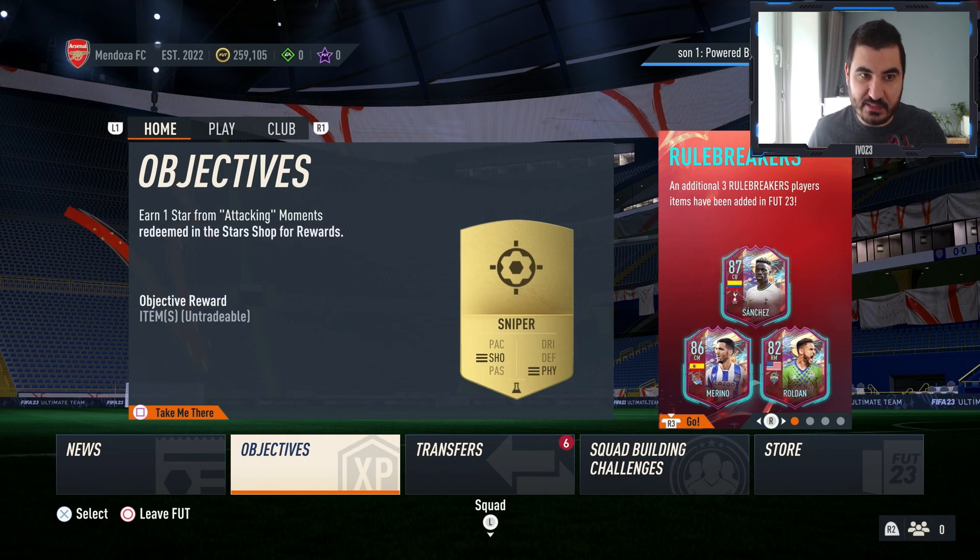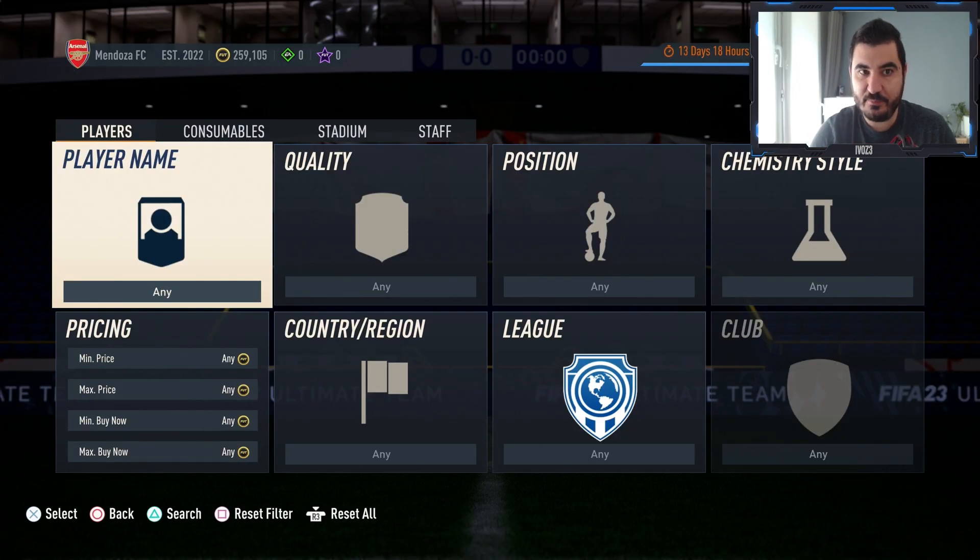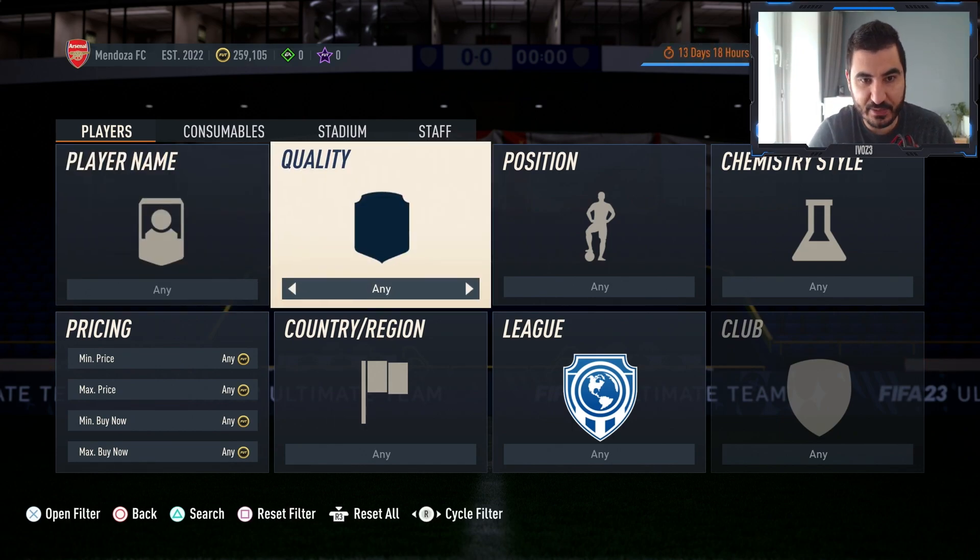Let's start with the first trade method of today's video. It's actually two methods in one but it's super simple. Two days ago EA released the new Team of the Week and in my opinion it's one of the best ones we've got so far. A lot of people are focusing on the big guys, but I think there are two cards that are super interesting.